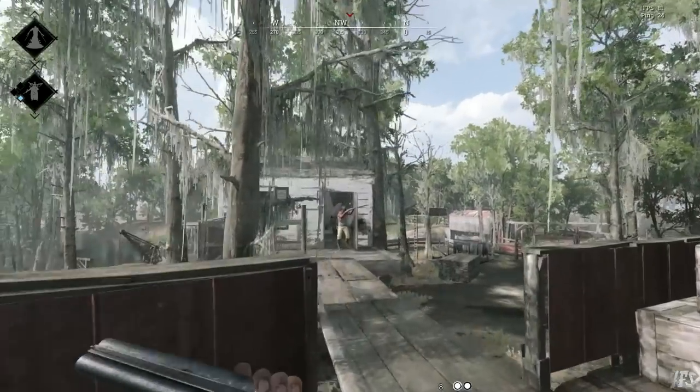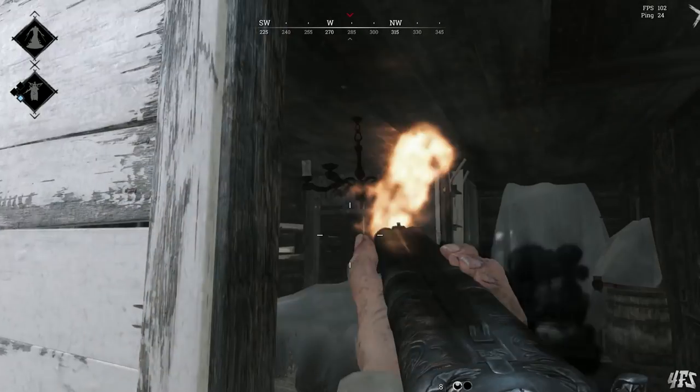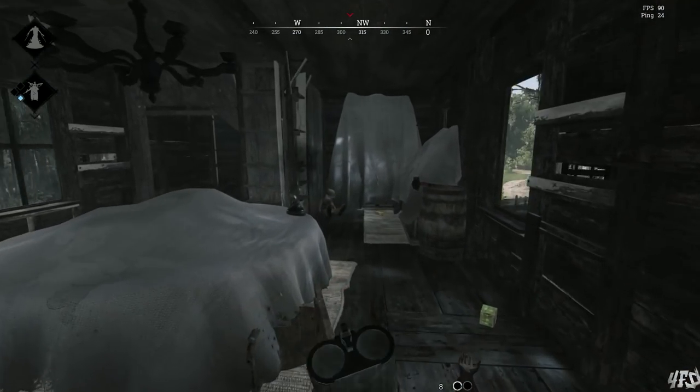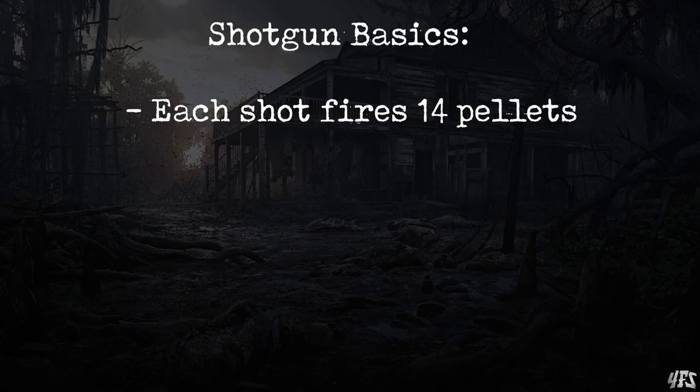Now if you need a primer on how shotguns function, I made a video that highlights many of their features last week, and the link is in the description. But the basics are as follows. Shotguns shoot 14 pallets each time you pull the trigger. These pallets spread further apart at longer ranges, and also they lose damage at longer ranges.